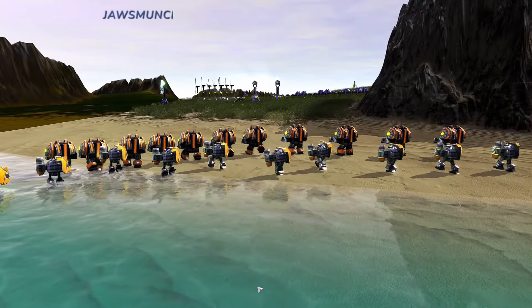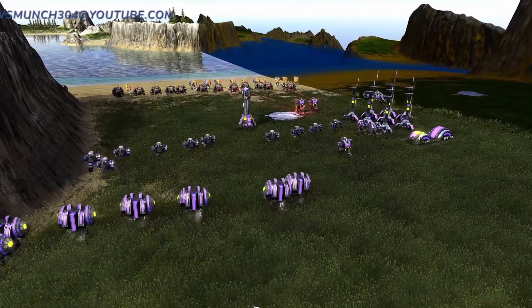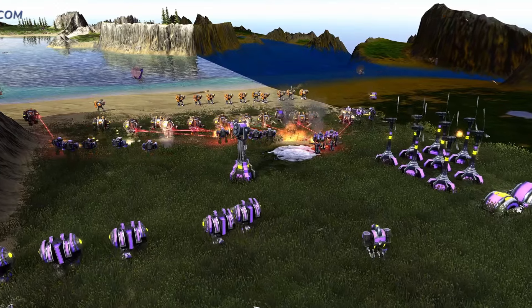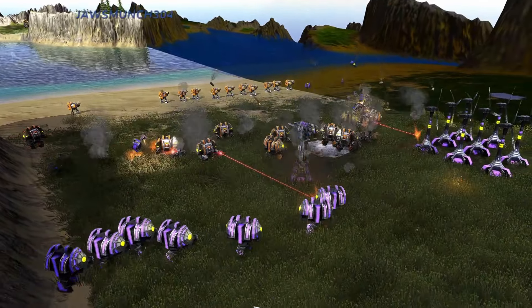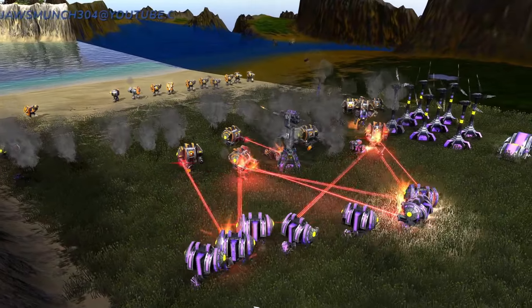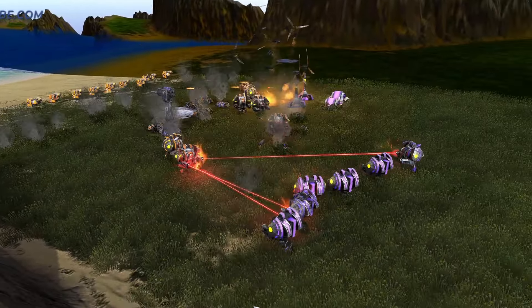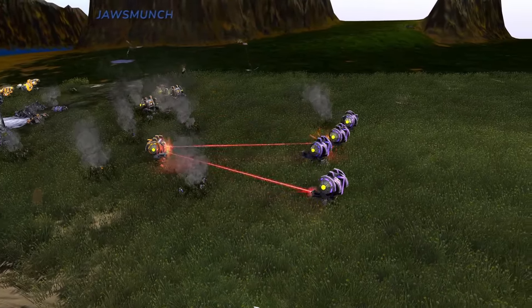Sometimes it seems like there's a lot to learn about Beyond All Reason, but when you break it down there are only four basic things you must understand. Every unit has a role, and every role fits its unit. When you start to play, especially against the bots, you'll get the hang of it and start to understand what to expect from each faction. You don't need to overthink it — you'll learn naturally just by playing.